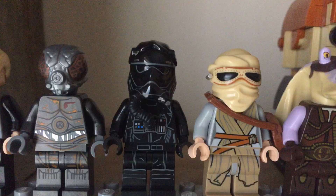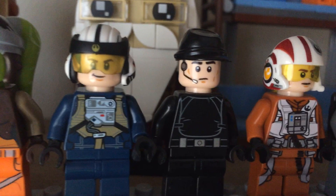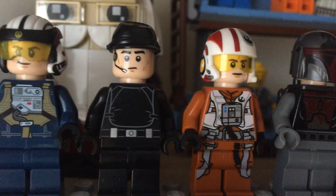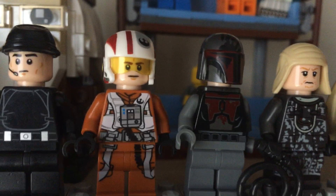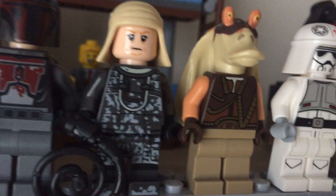Next we have Luke, we got Forlorn, we got this First Order pilot, we got Rey, a Gungan, Yoda, I forget this Jedi. We got Hera, we got another A-Wing pilot. We got this Star Destroyer Officer. We got an X-Wing pilot for the Resistance. We got a Mandalorian, a Solo — the Star Wars story figure, I forget his name. We got another Gungan, we got an AT-DP pilot.